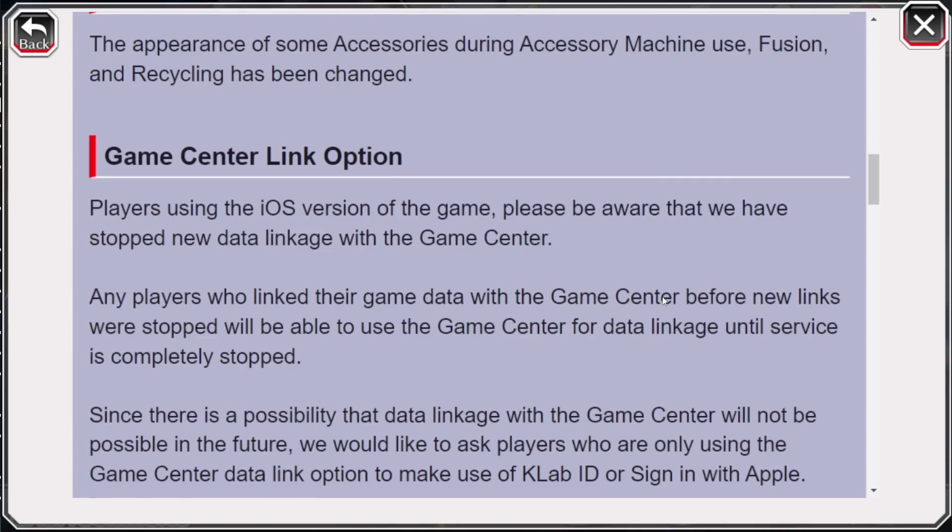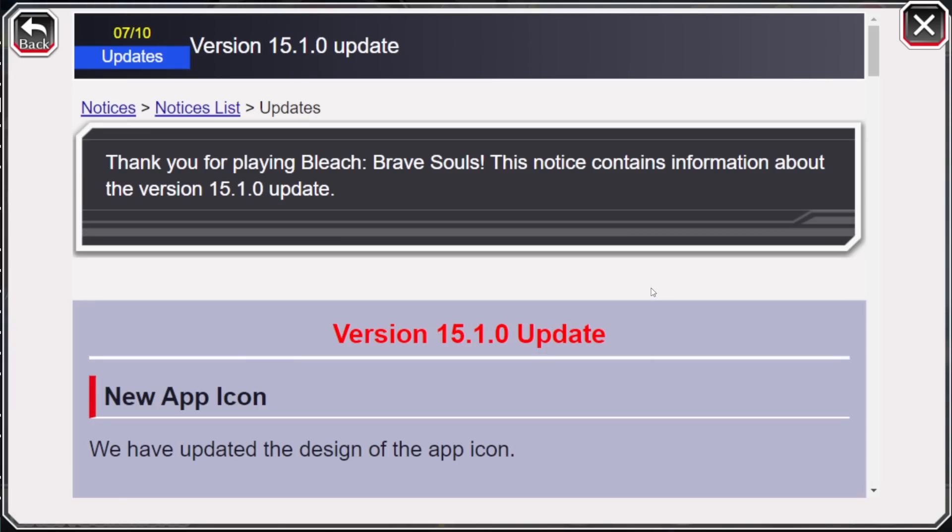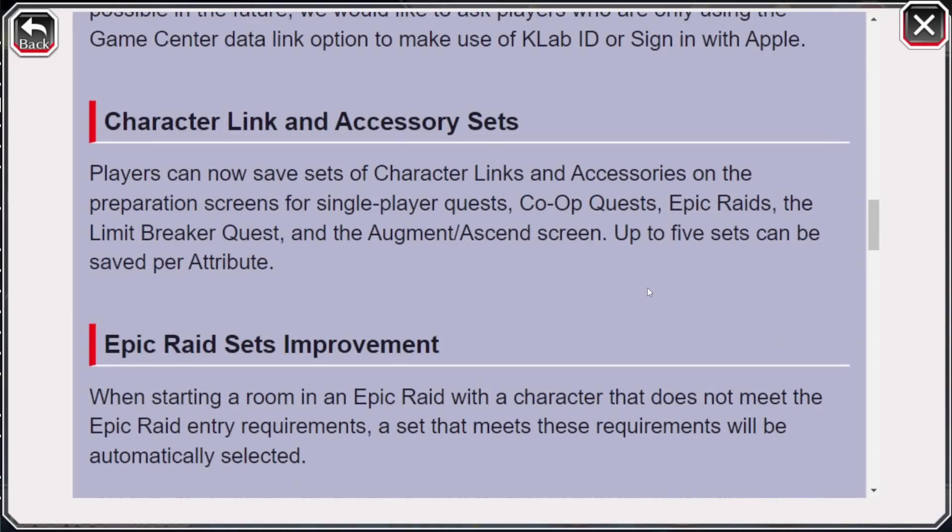And that's basically all there is with version 15.1.0 — a small update in nature, but it did bring quite a lot. The biggest thing here is clearly the character set feature, which is going to be an absolute time saver in every part of the game. What I like too is that it is for every part — whether you're playing co-op, Epic Raids, Limit Breaker, Sankumon, or even on the Augment screen, setting up a character will now be faster than ever before. Overall this update brought some great improvements. The only weird or negative thing is the accessory display change — no longer seeing the 3D models is weird and I don't like it, but it's not that big of a deal.